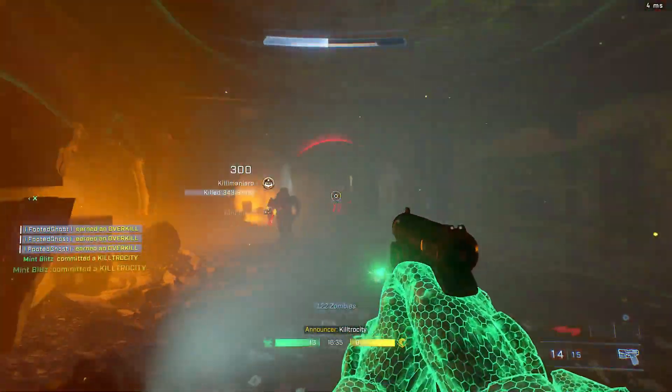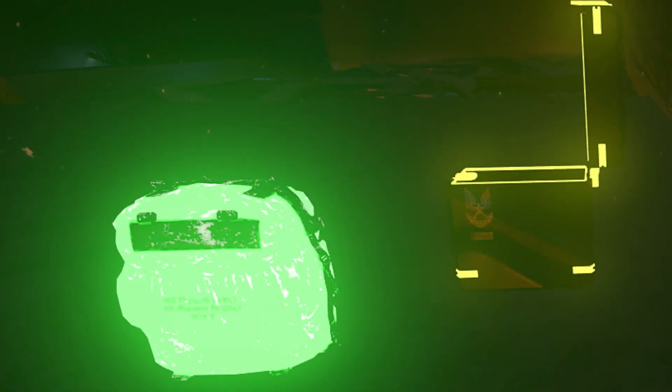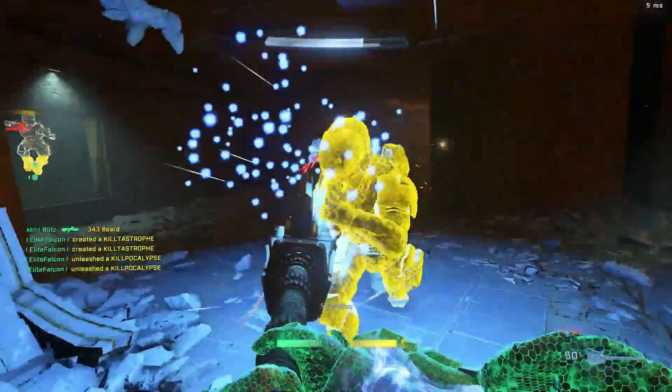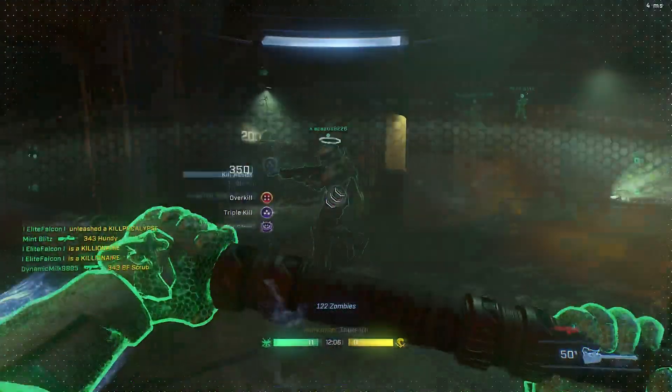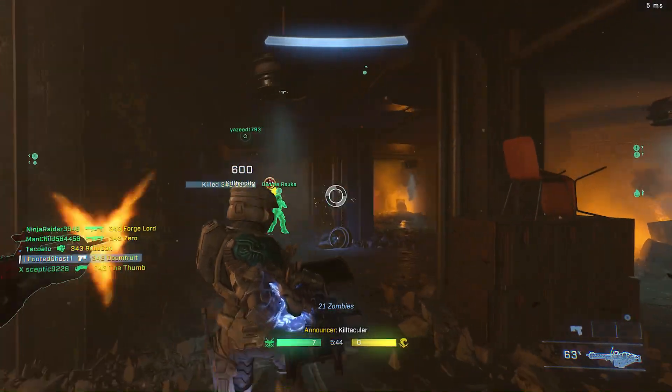The great news is that these zombies also have random drops, and these look awesome in-game. There's a Nuke, Double Points, Max Ammo, and Insta Kill — so it's exactly like COD Zombies in that regard too. You never know what you're gonna get, but I really love that they added this. There's clearly been a lot of scripting involved to make this mode and map work, and it really does pay off.